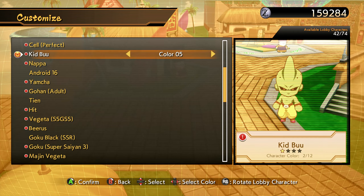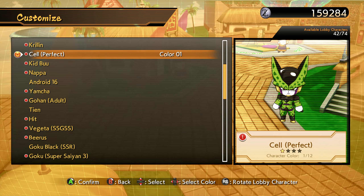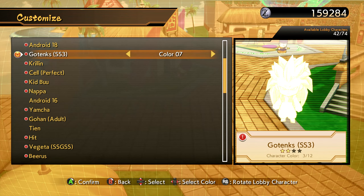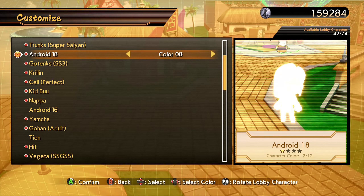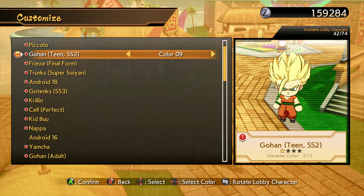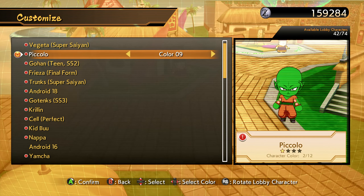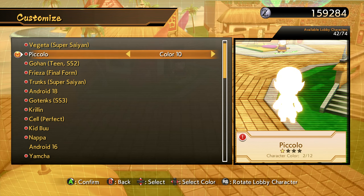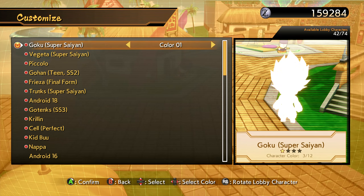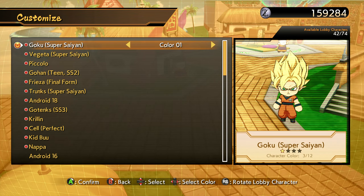Nappa, Kid Buu with two new colors. Cell Perfect Form. Krillin color 4. Gotenks Super Saiyan 3 with a couple new colors. Android 18. Trunks Super Saiyan. Frieza Final Form got a couple new colors. Gohan Teen Super Saiyan 2 — let's go! That's a sick Piccolo one, I like that a lot actually. Vegeta Super Saiyan got his old school uniform. Goku Super Saiyan got his original colors. That's a pretty good loot haul right there.